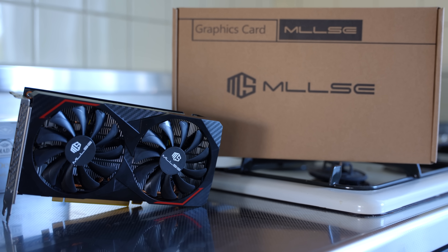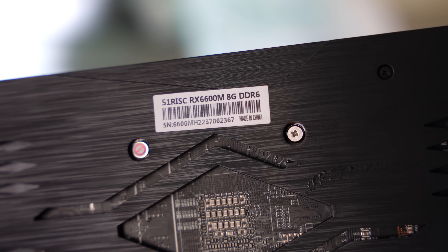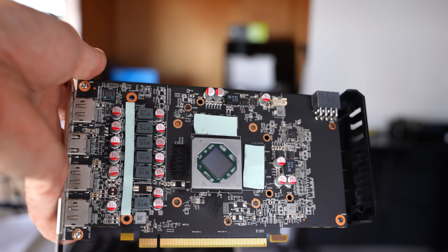The RX 6600 is one of the best value-for-money graphics cards you can get for 1080p gaming in the world of PC. However, there's actually another variant called the RX 6600M, which was intended for mobile laptop users. People on AliExpress have figured out how to take this laptop chip, put it on a desktop PCB, and make it work flawlessly with a desktop gaming PC.